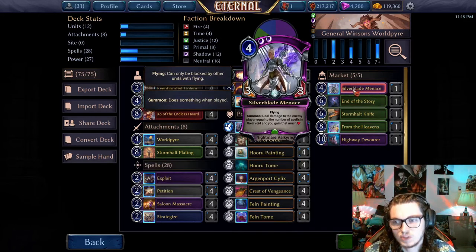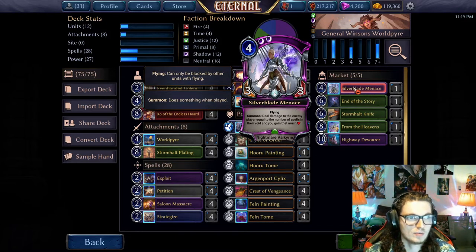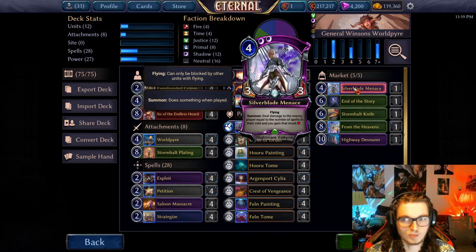For the market, Silverblade Menace is pretty decent. We could play Scourge in this slot, but half the time the decks we want Scourge against — sure, Scourge would lock them out of the game — but Silverblade Menace just kills them, so that's good. And Silverblade Menace is also good against decks like Kira that Scourge wouldn't be good against.